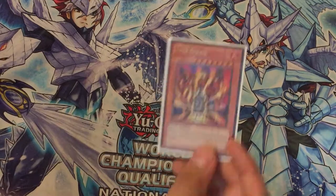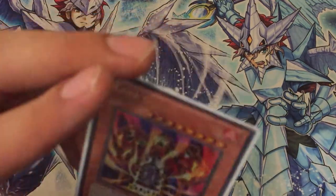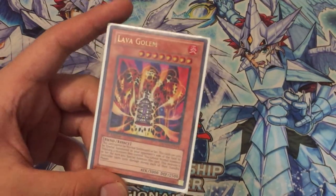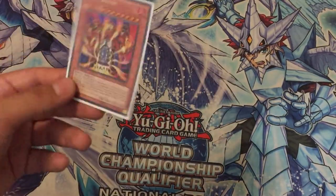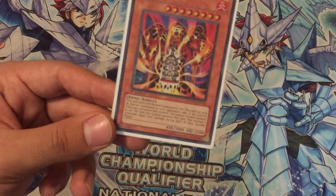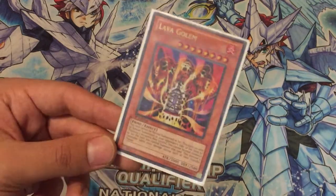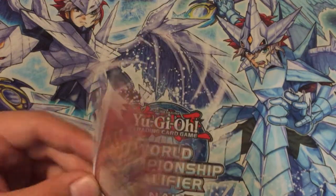Why do I play Lava Golem? Because in the last formats I got to see that many decks can get two or more monsters on the field. Most Pendulum decks today get two or three monsters that you can't just blow out. So you just give them Lava Golem and get out their Vortex Dragon or even their Norito. I think it's a good monster removal tool — I don't use it a lot, but in certain strategies it gets good use.